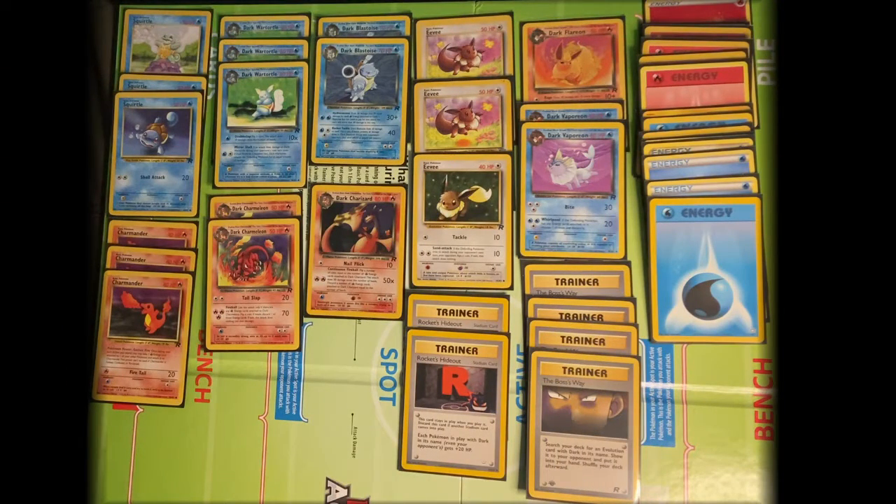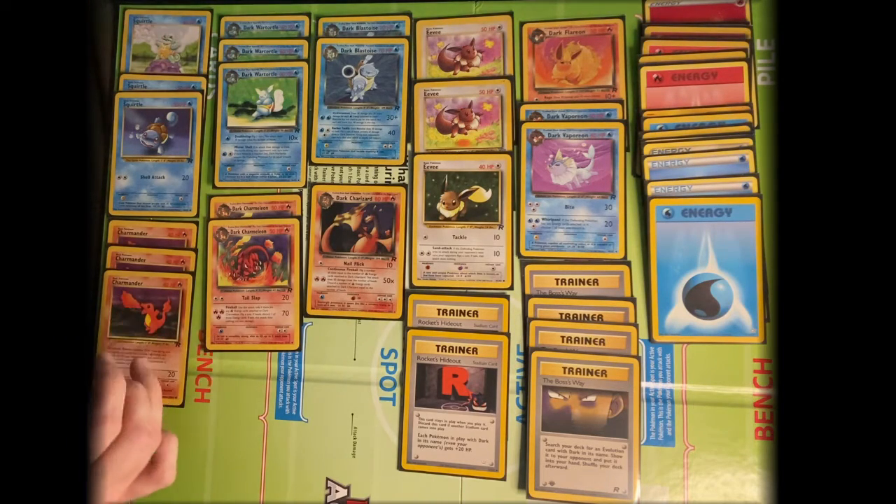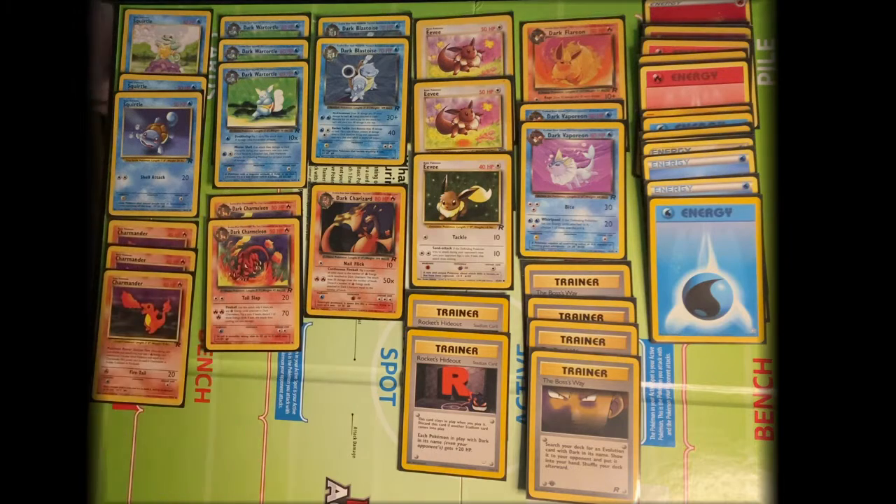This deck I call Opposites Attract. It has 9 basic Pokemon, 8 Stage 1s, and 3 Stage 2s. It's a Dark-type deck of mixed Water and Fire types built around the Dark Blastoise and Dark Charizard families with, of course, Eevee in here who naturally lends itself to being in mixed-type decks.